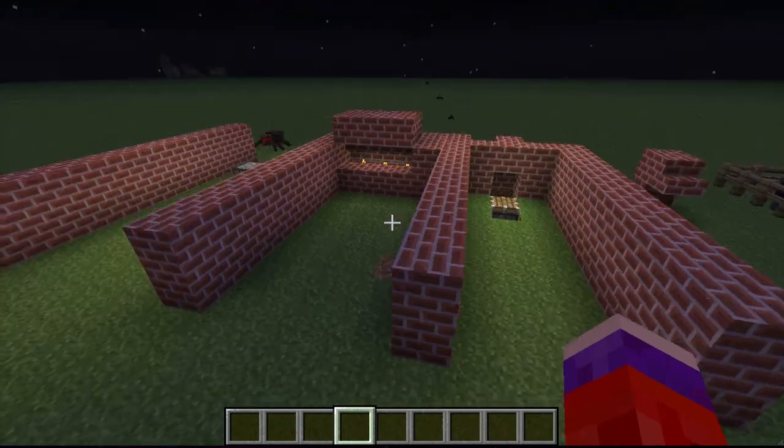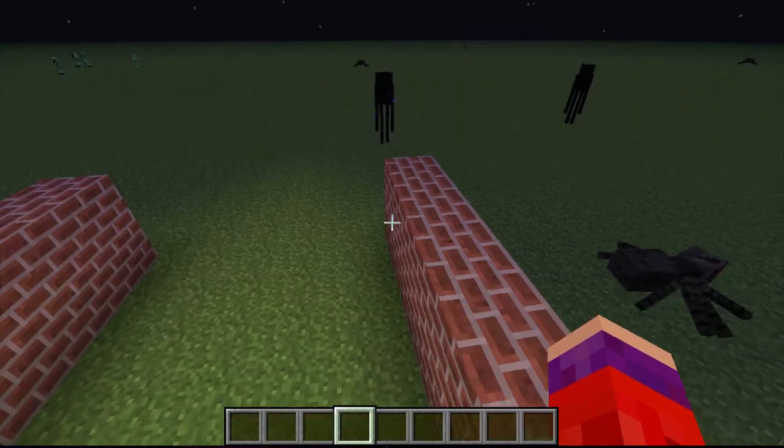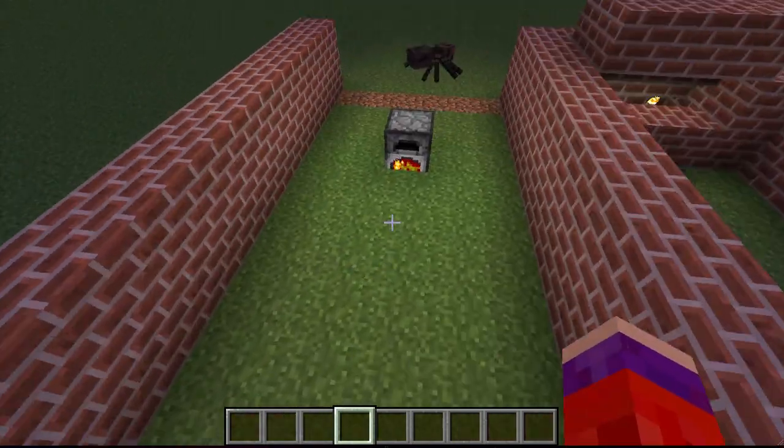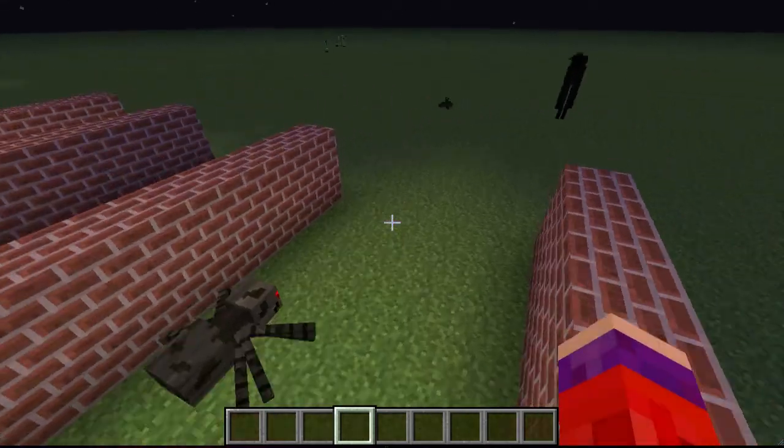First off, you can see this furnace - they mainly fixed the lightning towards the front of it. You can see it goes about 20 blocks here and a little bit in the back. They fixed that - not too much of a difference, but still.